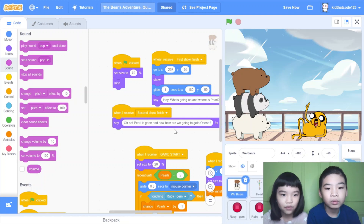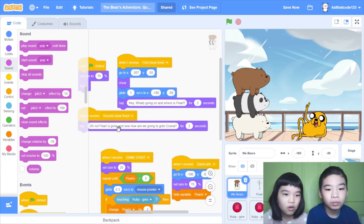When I receive 'second show finish', say 'Oh no, Pearl is gone. And now how are we going to go to Oceano?' It's like a place I made up, for two seconds.